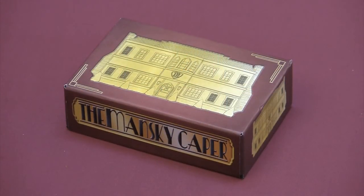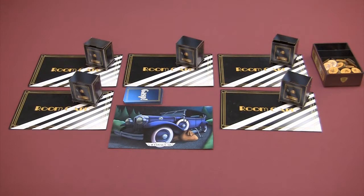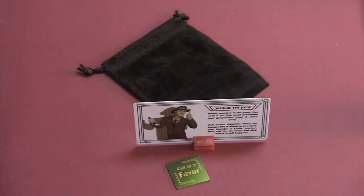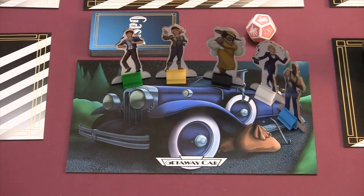This is the supply box. It holds all the coins, gems, and tokens you need while playing the game. Remove it from the game box and place it next to the mansion, along with the Danger Danger die and the bag of loot tokens. Shuffle and deal a character card to each player. Each player should take the matching character pawn, two plastic stands of the same color, an empty stash bag, and a call in a favor token. Put the character card and the pawn in the matching stands. Everyone puts their pawn on the getaway car.